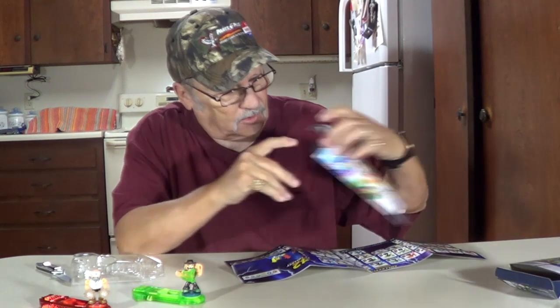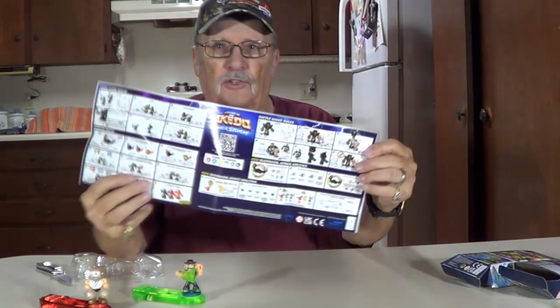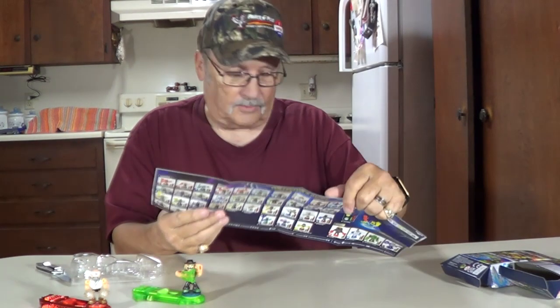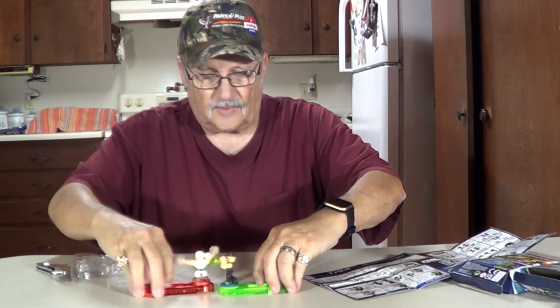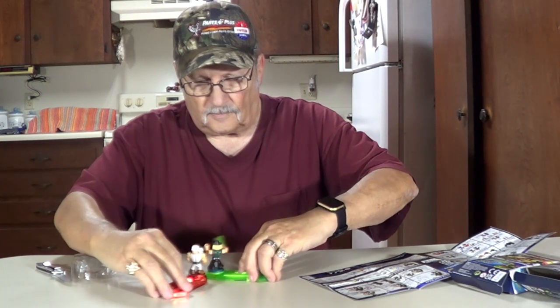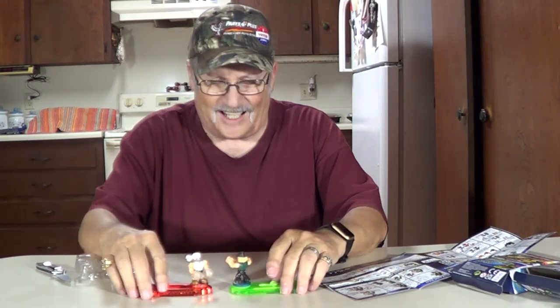He came with paperwork too. There's 42 of them, it says — there they all are. On the back, it tells you how to use them and how to play the game. The game's probably pretty much the same — two guys fighting like this until one of them gets hit in the head. Both of his weapons came off. We'll get them and put them back on.